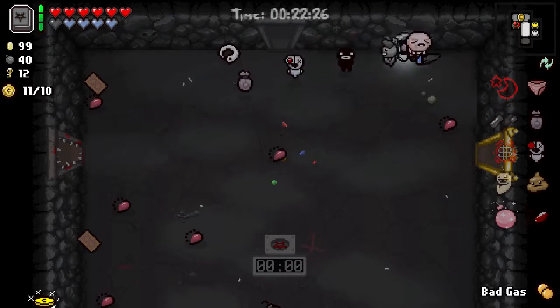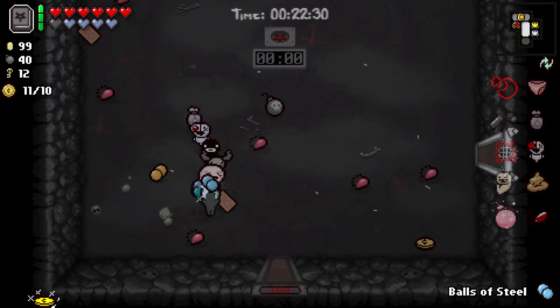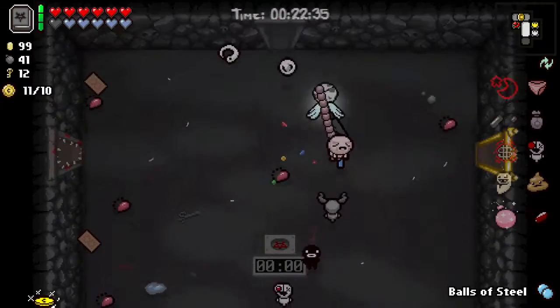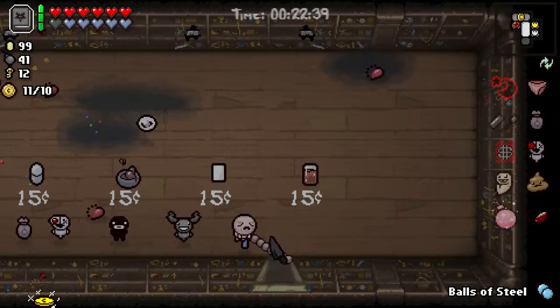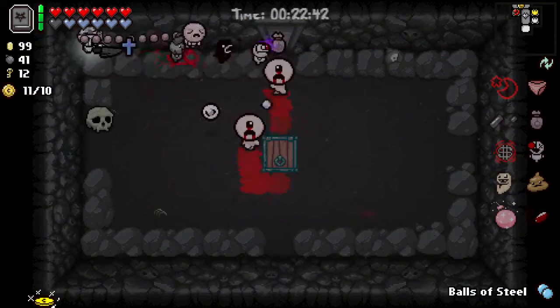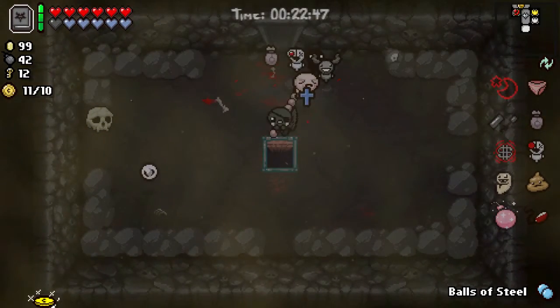Take the key. Health up. Balls of Steel. Is there anything in here we could possibly want? No. Let's just go down to the next floor. And we fly — that's another thing I forgot about, on top of everything else.